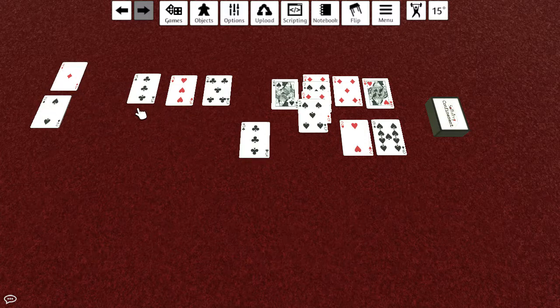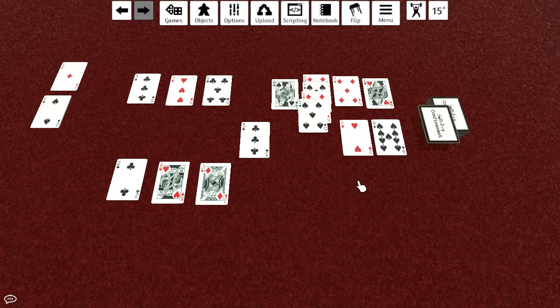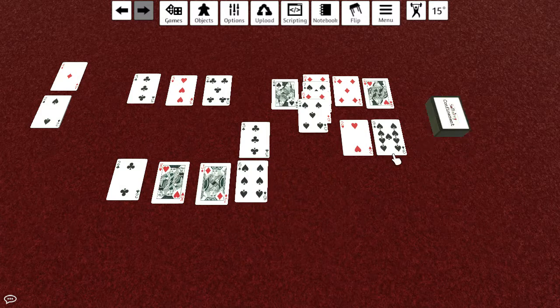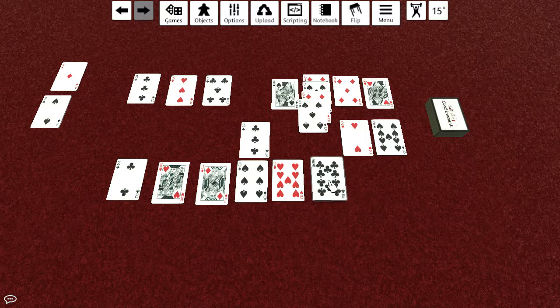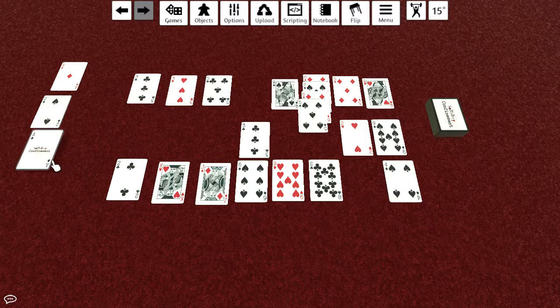Just like pretty much every other solitaire game, you build up from ace to whatever, and these cards go down in alternating colors. Let's deal out a new row of 8. This is going to get very large, hence the name The Giant. But maybe I'll be able to scoot stuff around in a cool way. Here's another ace — that is a ridiculous amount of aces in my personal opinion.